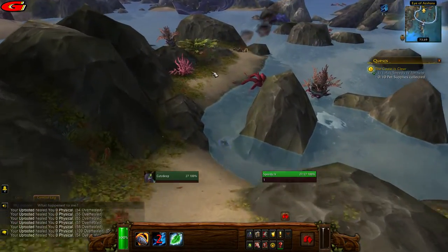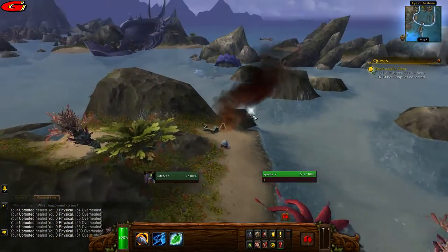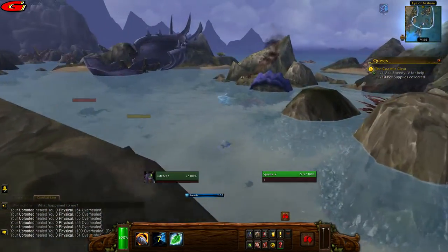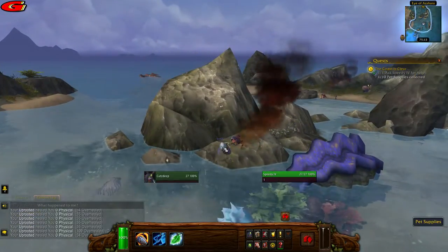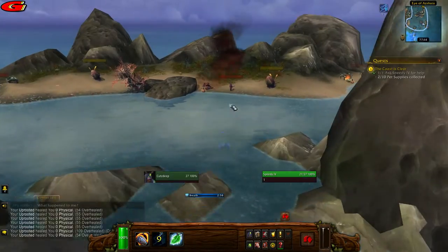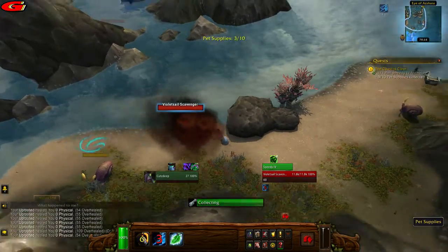Make sure you stun any enemies that get in your way by pressing 1 on the keyboard. Pressing 2 will speed you up and pressing 3 will heal you. However, you can also just fly around on a mount and kill the enemies instead, then pick up the pet supplies — it's up to you.